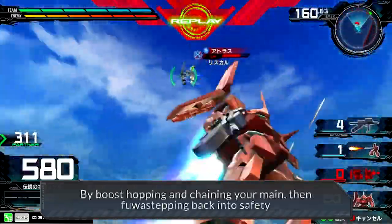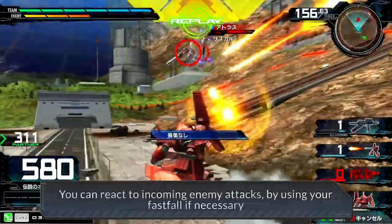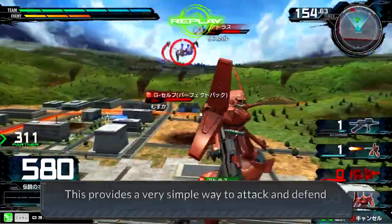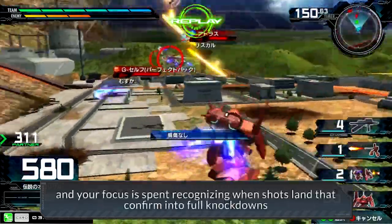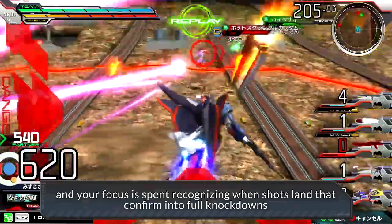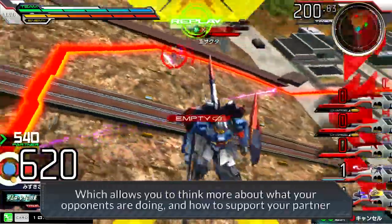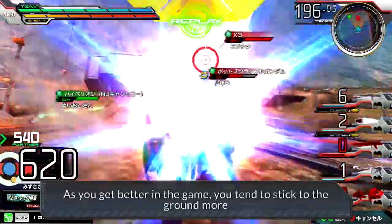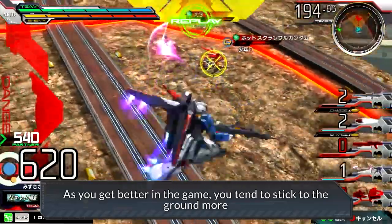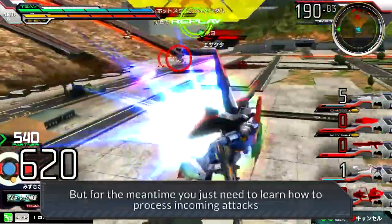By boost hopping and chaining your main, then Fuwa stepping back into safety, you can react to incoming enemy attacks by using your fastfall if necessary. This provides a very simple way to attack and defend, and your focus is spent recognizing when shots land to confirm full knockdowns and give you a comfortable window to process incoming attacks, which allows you to think more about what your opponents are doing and how to support your partner. As you get better in the game, you tend to stick to the ground more, but for the meantime you just need to learn how to process incoming attacks.